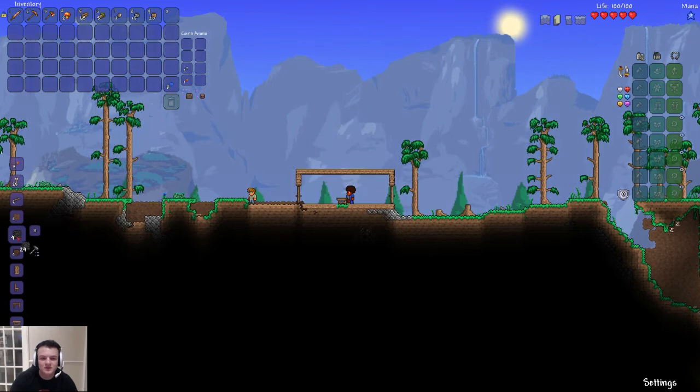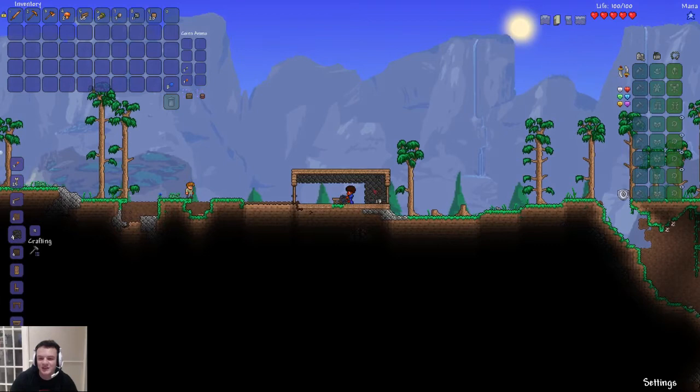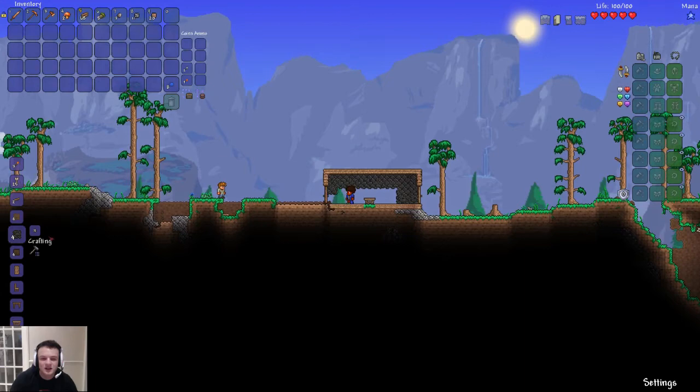What I'm going to do is make a little base down here underground. I like making a cave base. I've been making a little house up here — we can do that as well, because we want wooden houses for the NPCs to spawn in, don't we? I'm making a cave base.